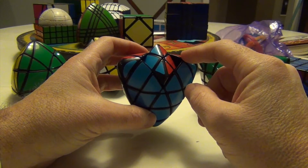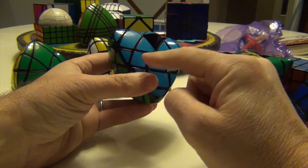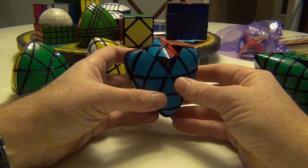So if you end up in this configuration, what you're going to do is orchestrate an exchange between, say, the red and any one of these or the blue and any one of these. You don't have to worry about big long fangled algorithms for this. Just do a sliding U technique to do that.